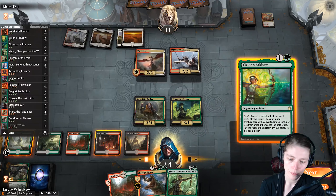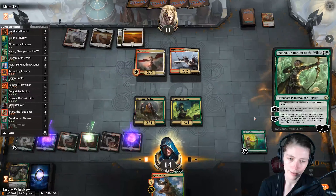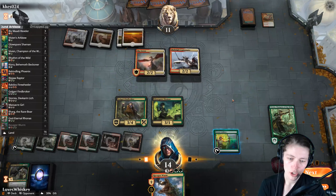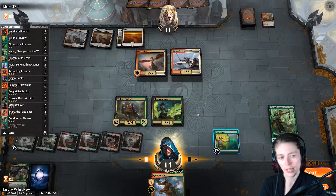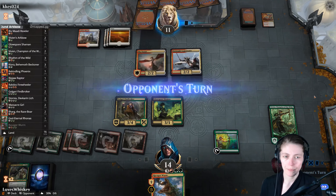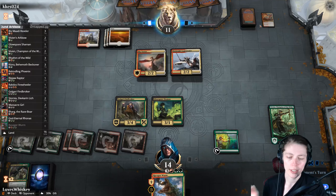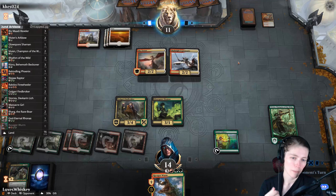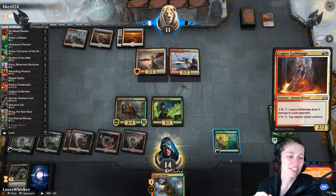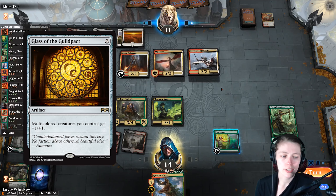I think we'll cast the Arc Bow and also cast Vivian to give our creature vigilance and reach. I don't think we want to attack with it though — we'll keep it back. If this was on the ladder playing competitively I might be more aggressive, but I don't want our opponent to concede — I want to keep them here so we can have more fun. This does look like a glass deck.